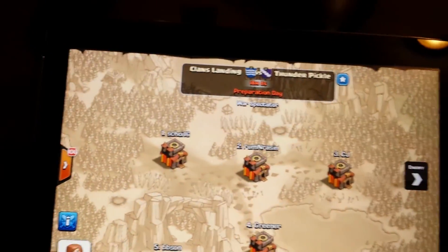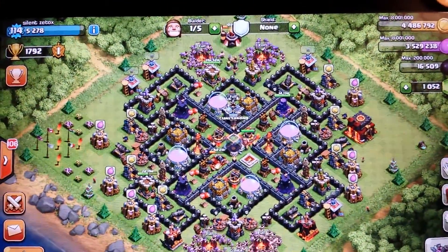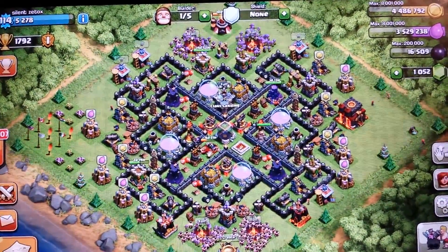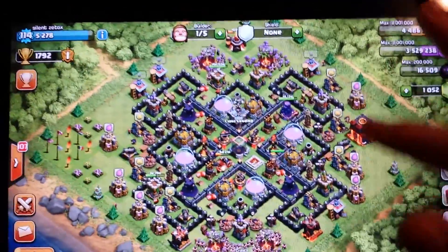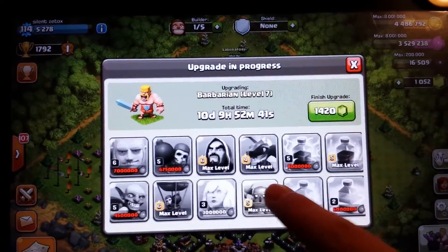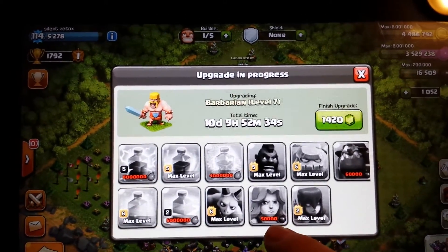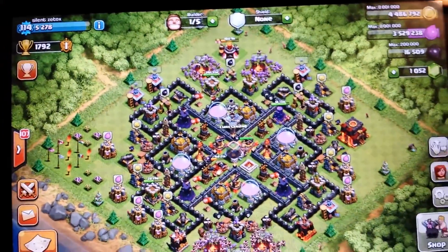I'm upgrading my last wizard tower to max. I'll break level 115 in 15 hours. My bows are now max, my wizard tower is going to be max, my camps are done, and I started barbs to level 7. I've got nine max troops now.